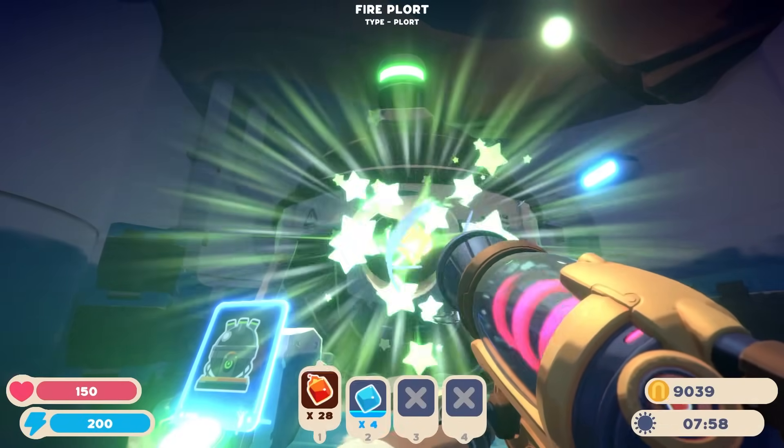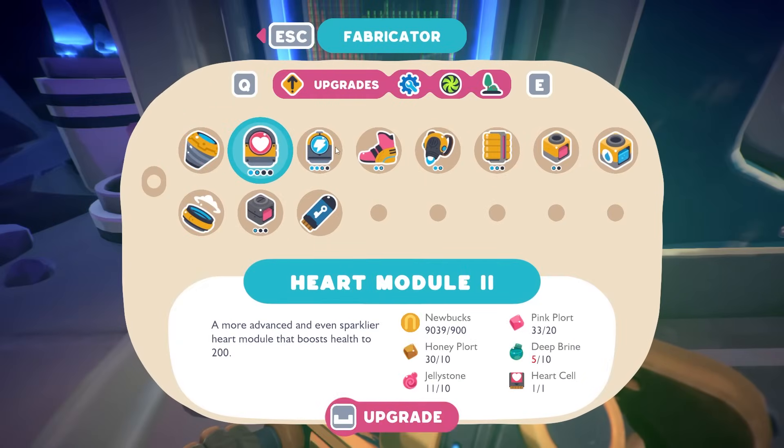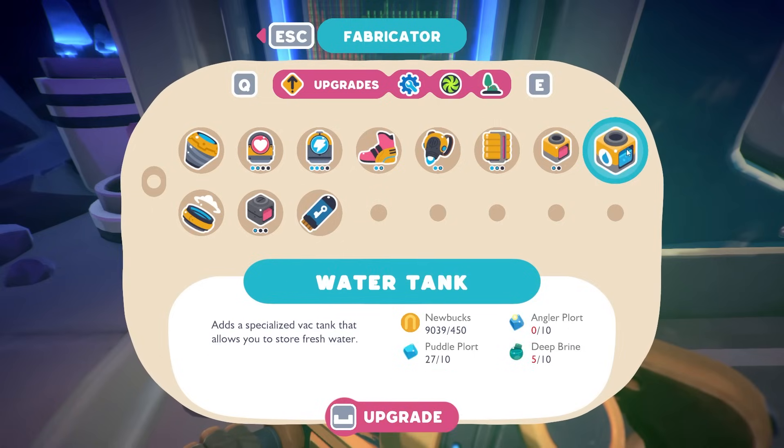I'll put all these plorts back inside of the refinery thing here. And now let's see what we need to get. There's so many things. I need more deep brine and stuff too. Hunter plorts, jelly stone? That shouldn't be too hard. I'd also like to get the water tank — angler part and deep brine.